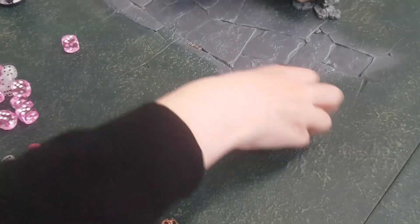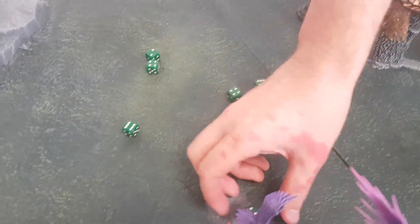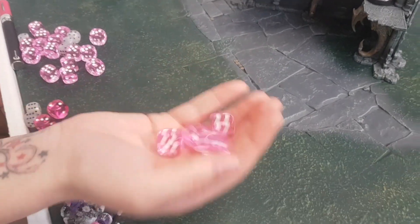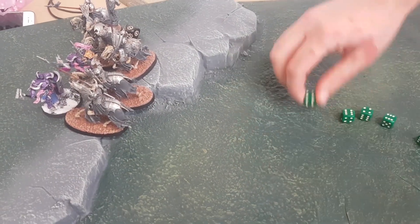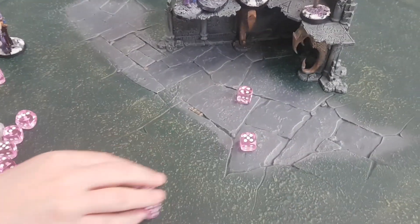Lucy swings back with the Liberators against the Mortis Engine — Grand Hammer misses, four normal attacks: no hits. Back to Luke with the horses — six attacks, fours and fours. Five wounds, Lucy rerolls two ones — two fail: one Liberator killed. Then the Black Knight horses: ten attacks, fours and fives. Two more wounds — Lucy passes at four-up reroll. Lucy attacks back: six hammers and three Grand Hammer, hitting on threes. Three wounds — one Grave Guard dead.